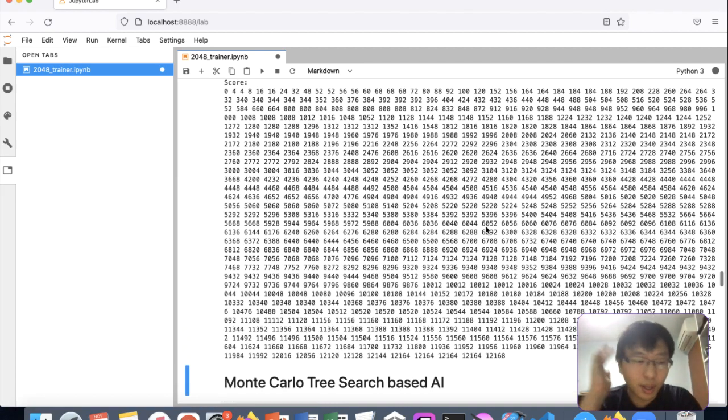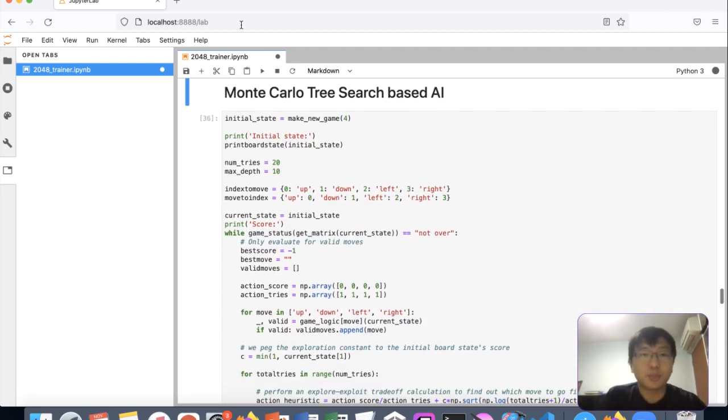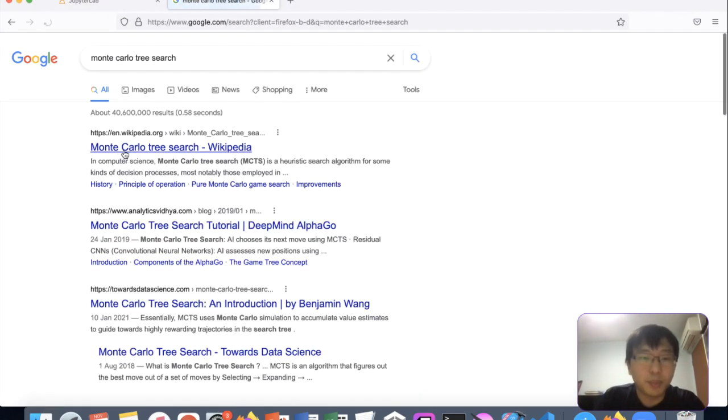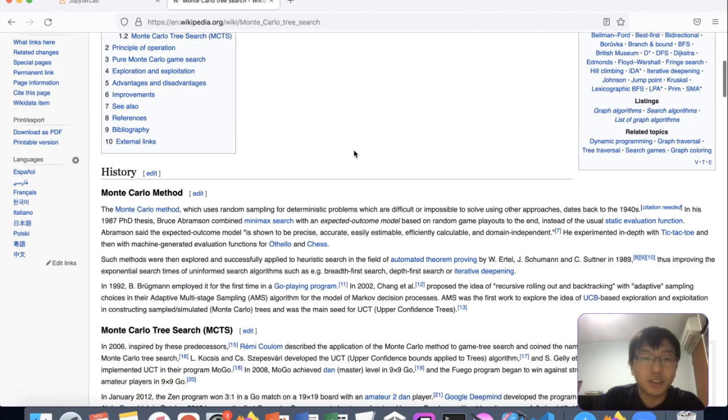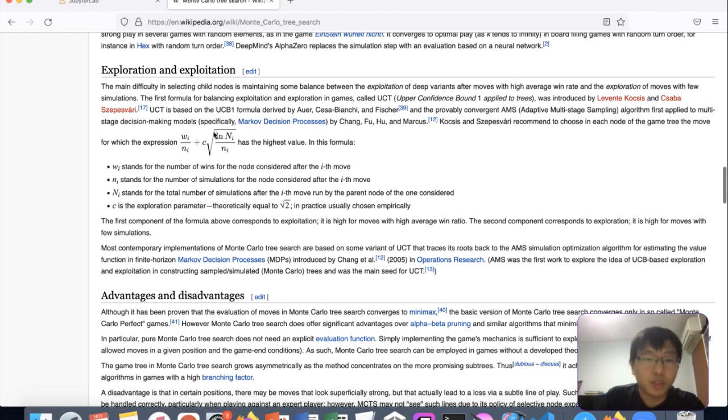Now I'm trying to do a Monte Carlo Tree Search based AI, which adds in the explore-exploit term. Looking back at the Wikipedia article I was basing this on — it originally came from a paper. We need to come up with this expression where we have the explore term and the exploit term. In a two-player game the exploit term is typically something like the win percentage.